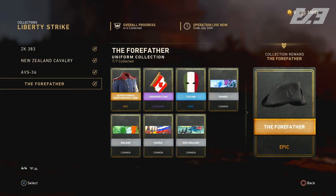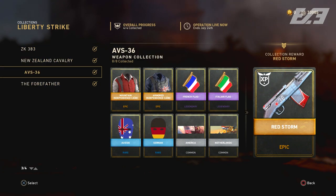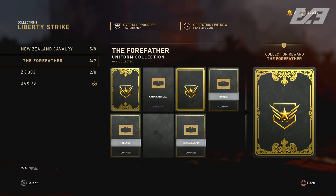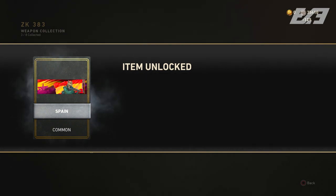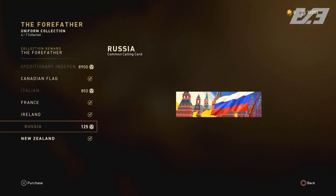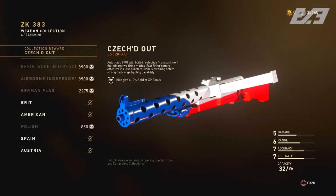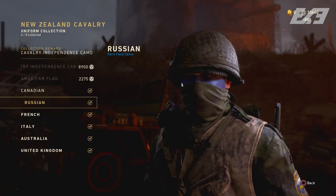This strategy relies on having taken part and gotten a couple of the Liberty Strike bribes from the daily orders for completing 30 matches. The usefulness really depends on how many you have saved up - I probably had about seven. The best way is to save those bribes until the very end. In the collections you'll see items costing 125 armory credits, some at 850, some in the lower 2,000s, and some at 8,900 armory credits.